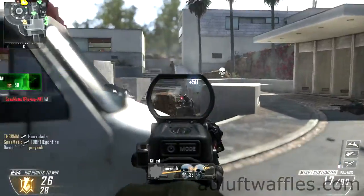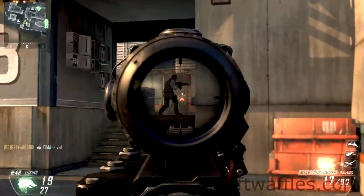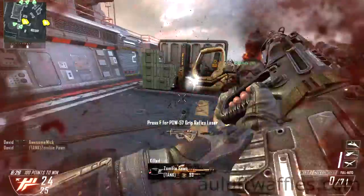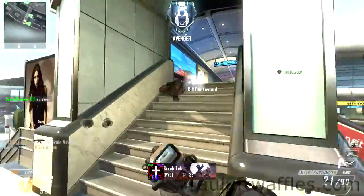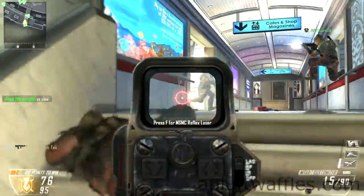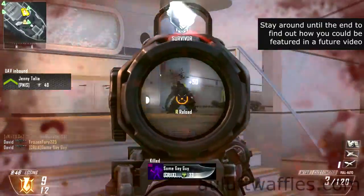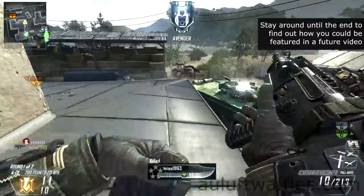The MTAR has a range of optical attachments. The one I found most useful is the Reflex Sight, as it makes shooting enemies at medium to long range a little easier. The other sights take up a lot of the screen, which makes them hard to use at close range. But the iron sights of the MTAR are some of the best in Black Ops 2, so you don't need to use any optical attachments.